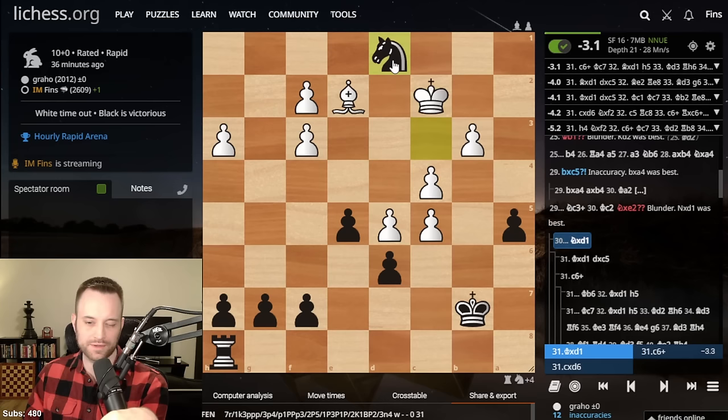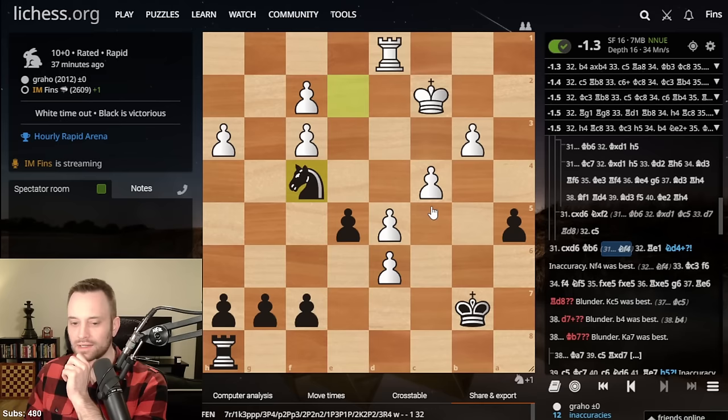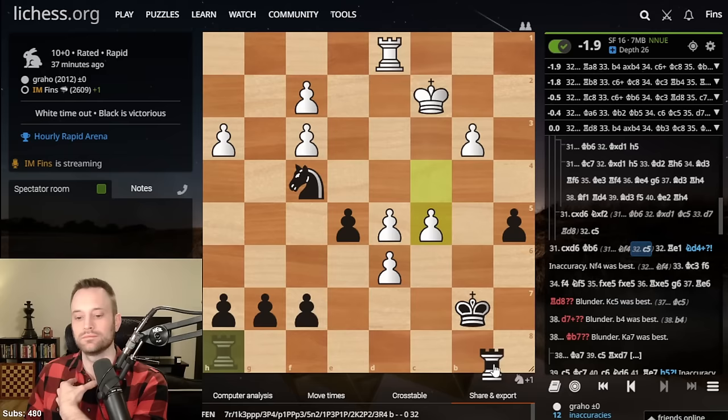I don't even know if it's actually correct to say Knight takes E2 is better material-wise, because we saw White takes this one and I wasn't able to win that pawn back. It is still better for Black — but how should I play it? King C5. It says Knight F4 might be better — interesting. So I can allow C5? Rook B8 — no way I'm finding that move. Rook B8, Rook A8 — the best move. Wow, that's unnatural.